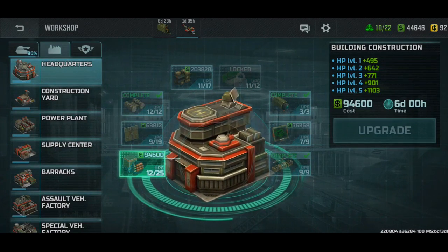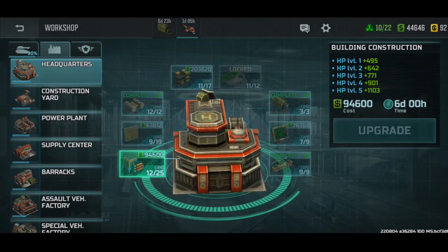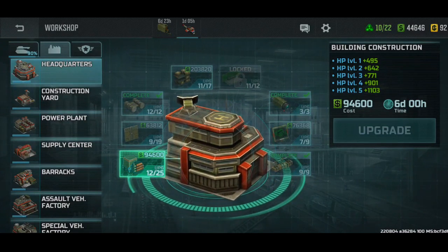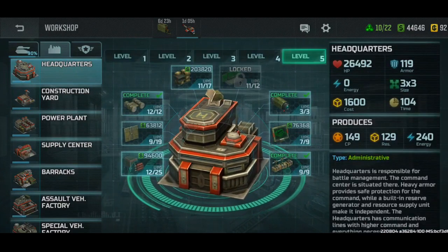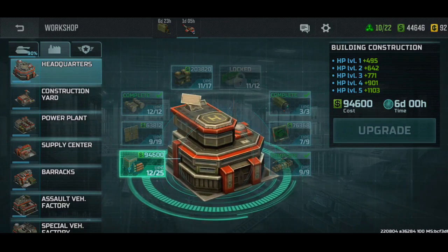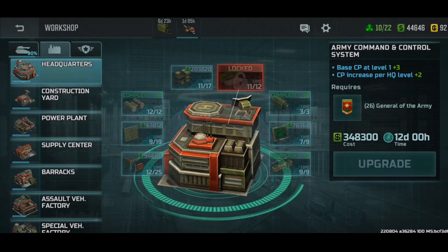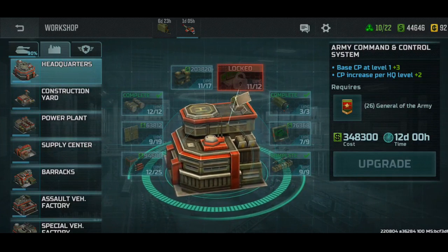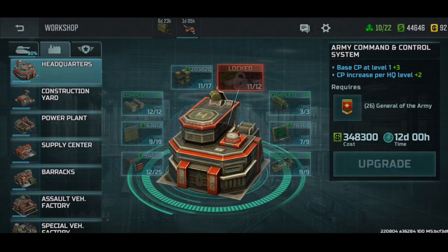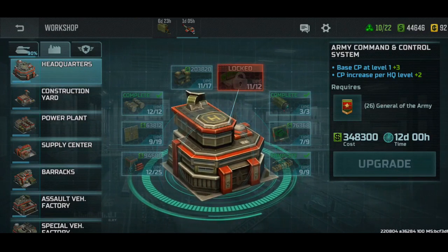Now, for the HQ itself, I would say two or three tiers of upgrades are most important. Number one of course is the HP tier, so get that to max. Number two I would say is the command points, because in late game if you don't have much command points you will lose. If you have like 140 command points and the enemy has 160, that's 20 whole command points less.